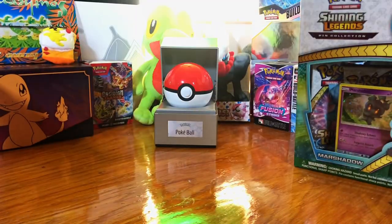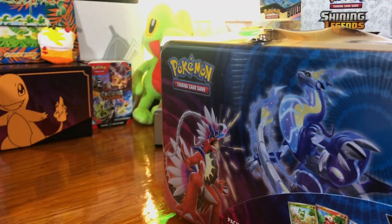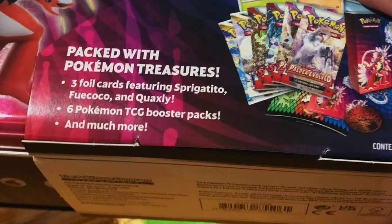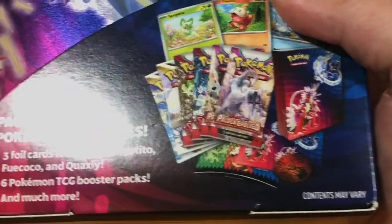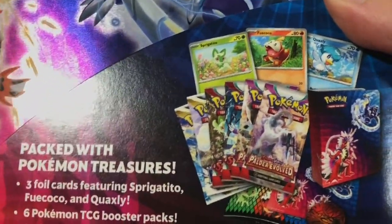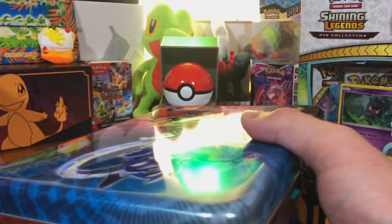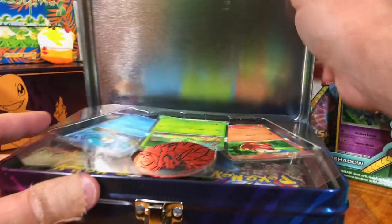So we're going to crack into this, see if it's worth it, see what we pull. We're going to start with Scarlet and Violet here. We got Packed with Treasures — three foil cards: the Sprigatito, Fuecoco, and Quaxly promo right there in the corner. We got six booster packs and a whole lot more.